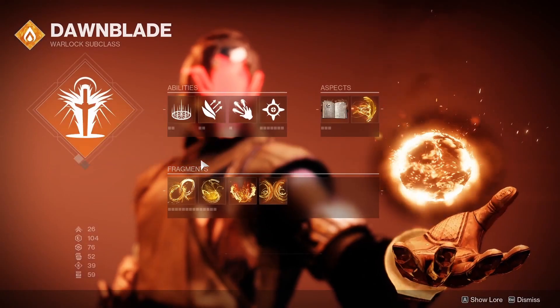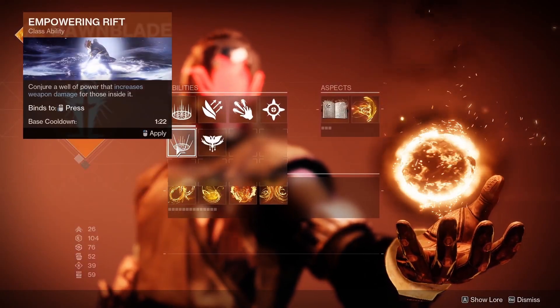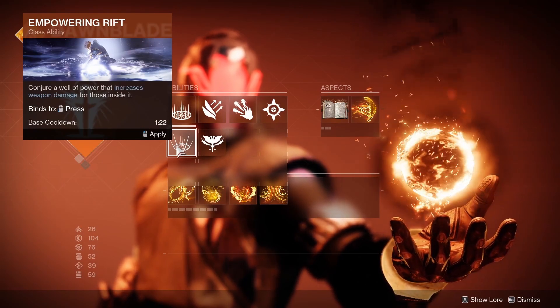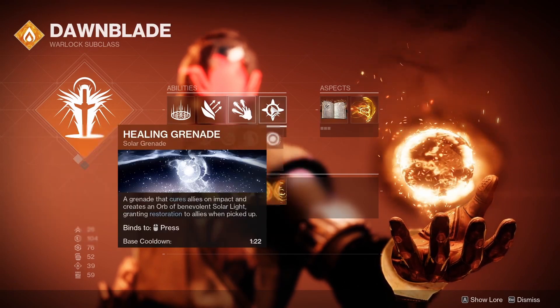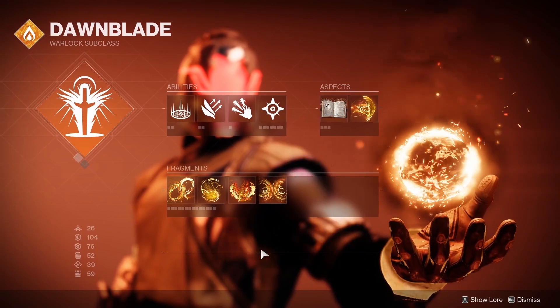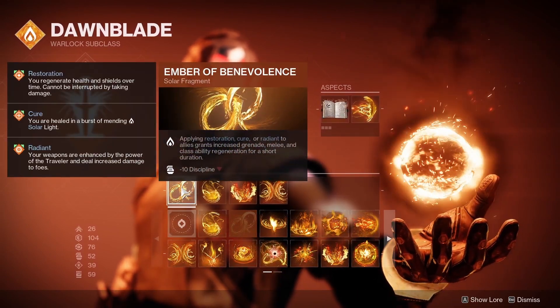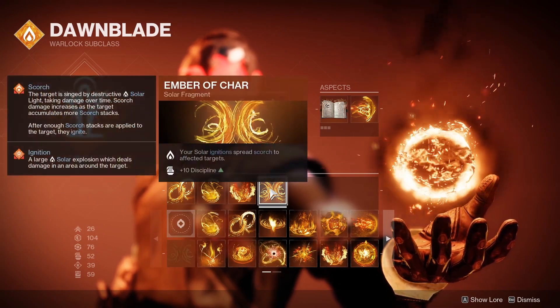For this build we're running on Solar Warlock. You're going to want to run Healing Rift or Empowering Rift, and I'll go over the specifications on both later. I've chosen to go with Celestial Fire and Healing Grenade. Heat Rises and Icarus Dash both pair incredibly well for this. For Fragments I'm going Ember of Benevolence, Ember of Singeing, Ember of Ashes, and Ember of Char.